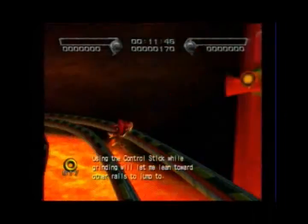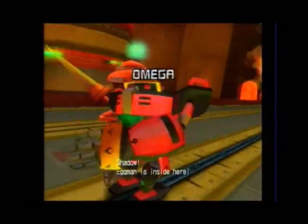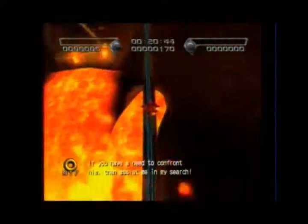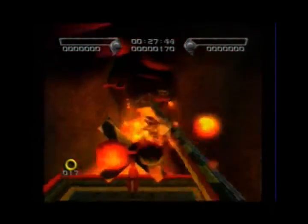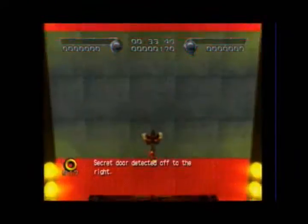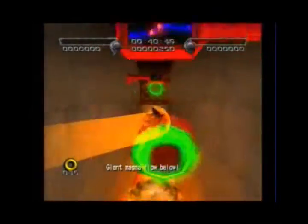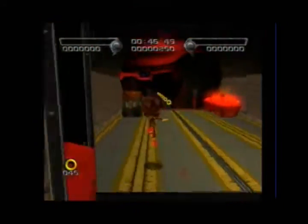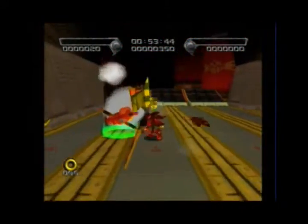Instead of helping out Omega, this will be a little bit harder to get the A rank for because we won't be able to destroy all of the egg pawns that are around and the Shadow Androids, so it's not going to be quite as easy to get the A rank for, but it's still not difficult.